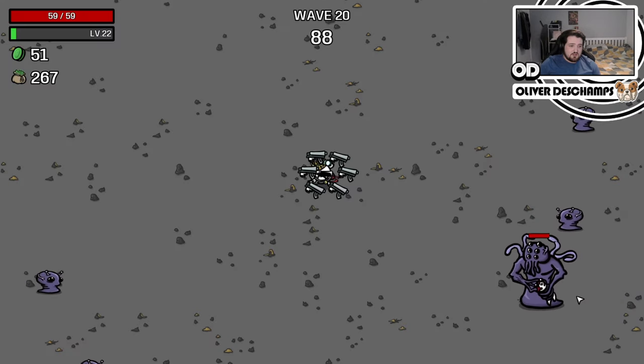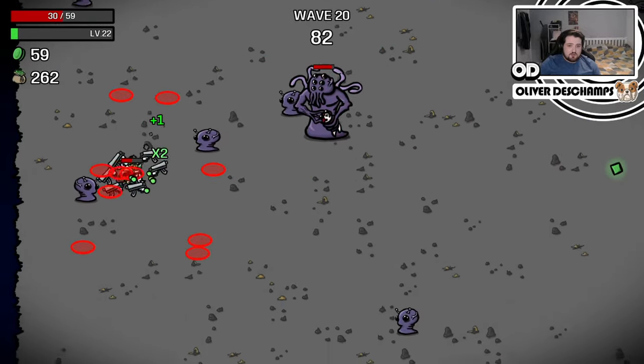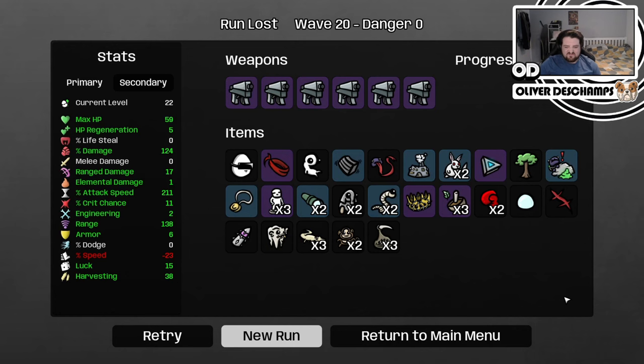Wave 20 — where's the boss? There he is. Engage! We're so slow. Yeah, it's hard to stand still for the boss. That sucked.